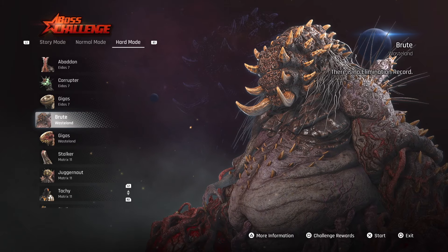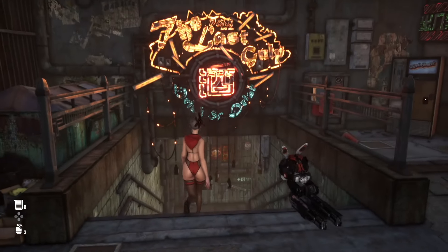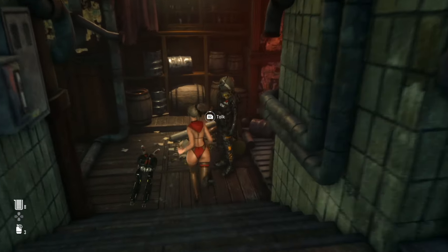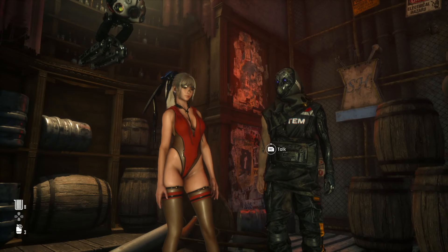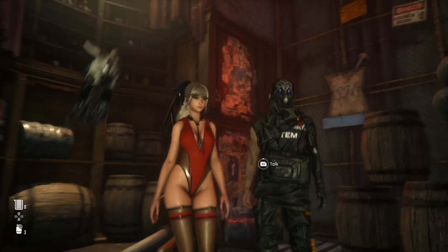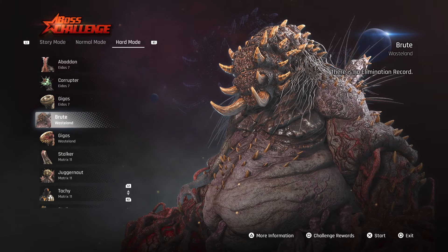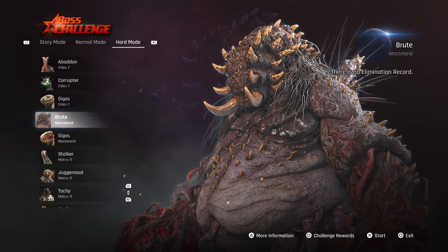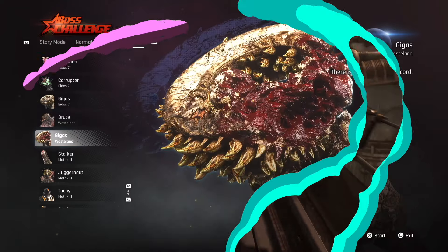The only way to get the Brute boss fight is if you go to the Last Gulp and talk to the NPC there. He's going to tell you about his friend named Timothy that he abandoned inside of the bottomless pit in the wasteland. Once you talk to him, go over there, beat up Brute, and you'll unlock this one.